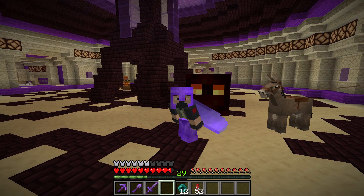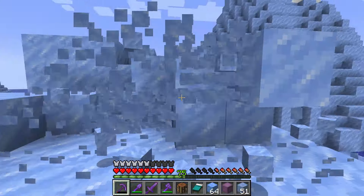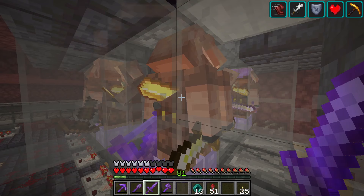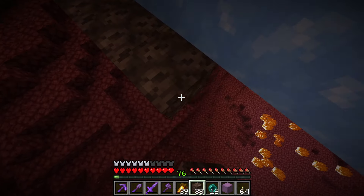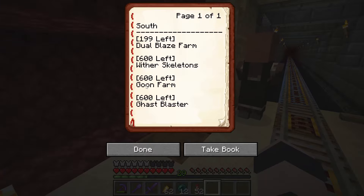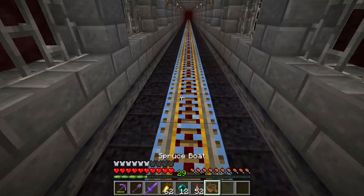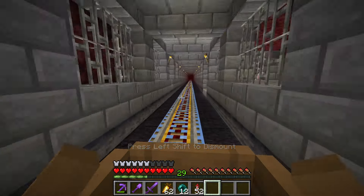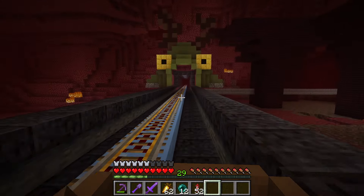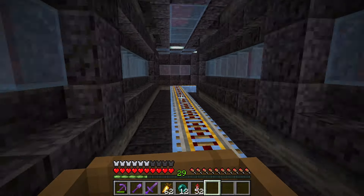Let's head into the nether. This week I spent time working on a new nether tunnel — gathered a bunch of ice and quartz, then traded gold to piglins for blackstone. This path has our dual blaze farm, skeleton farm, goon farm, and ghast blaster, and now it also goes out to the mangrove swamp we found last episode. Over there is the blaze farm, and there's Mr. Froggy from Castle Crashers.